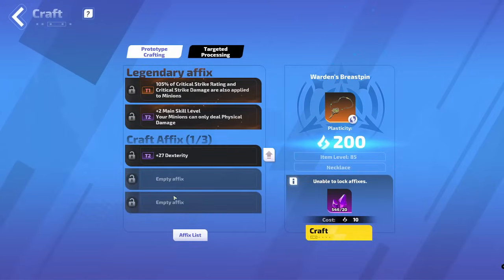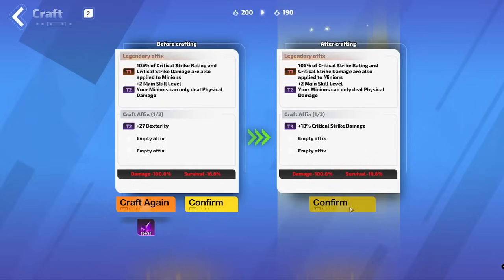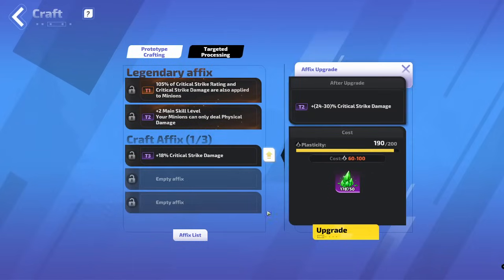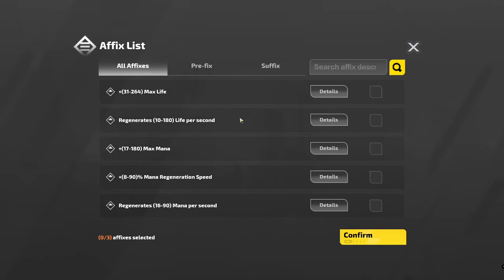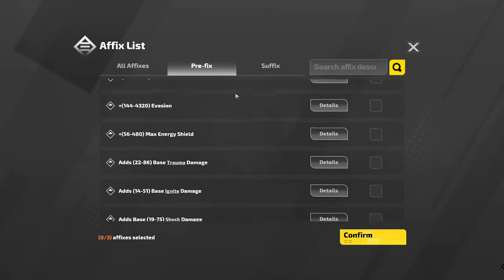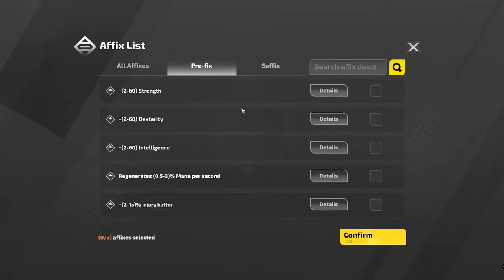When I finish crafting this one, I've got two empty affixes there. So I can get crit strike damage, I can upgrade that to tier 1. Can't go to tier 0. So it's 32% crit strike damage plus crit strike damage. Then I can target on some prefixes of intelligence and something.